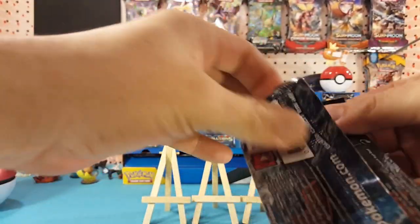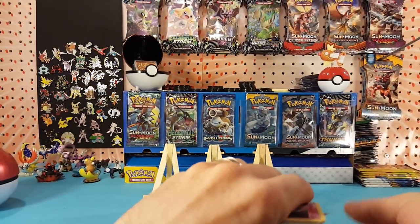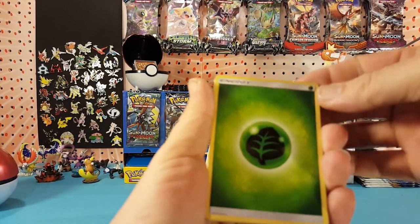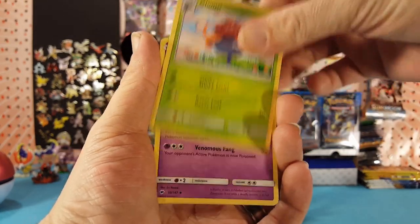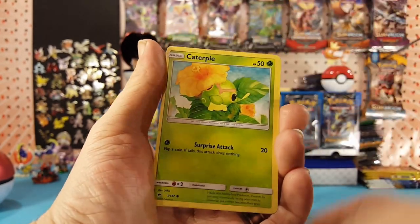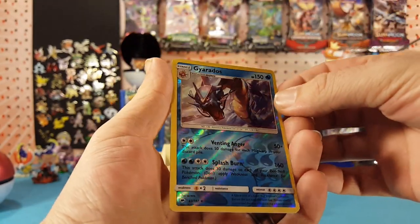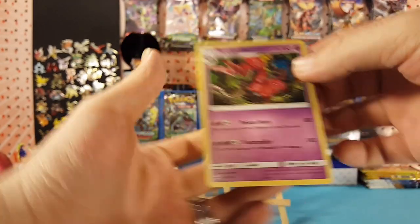This one's kind of tough to open. We have Grass Energy, Gloom, Gloom, Seviper, Lana, Morelull, Caterpie, Mareanie, Rhyhorn, Sandygast. Gyarados is our reverse, which is a rare, and Scolipede is our regular rare.